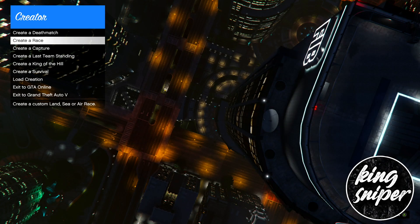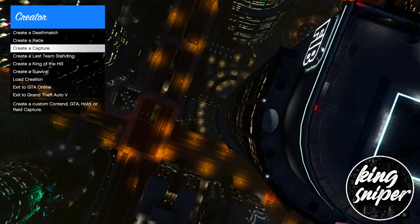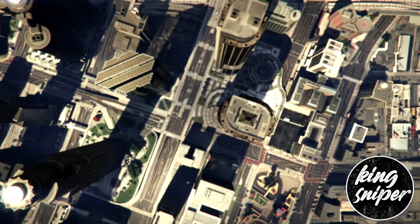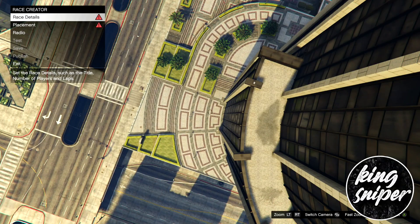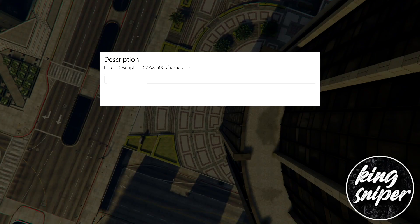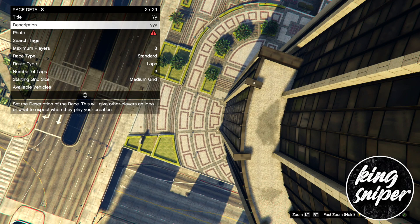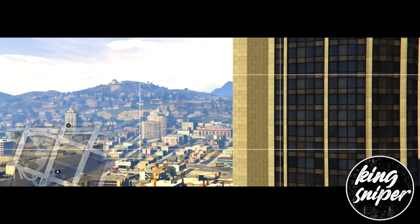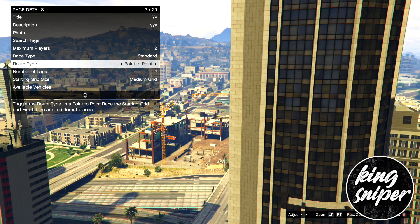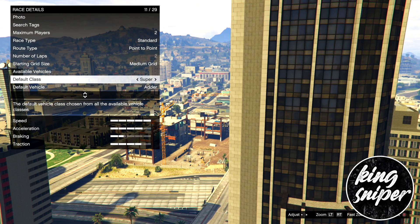Once you're loading into creator, you're going to want to create a race — create a land race. The race title can be anything, just type some letters for the description, take a photo, and set your players down to two and your route type to point to point.